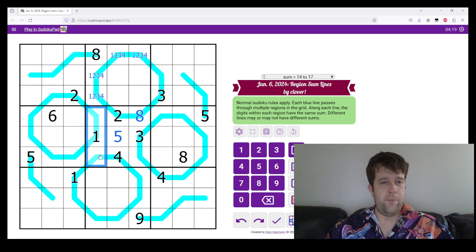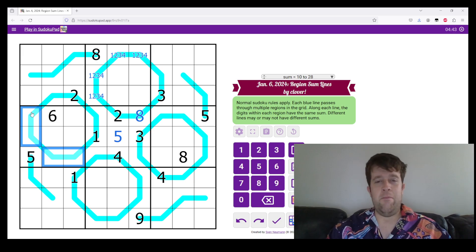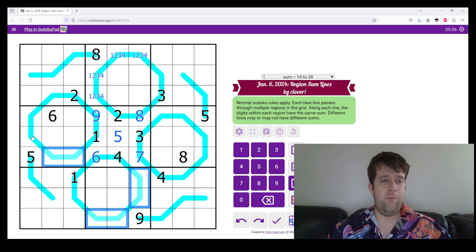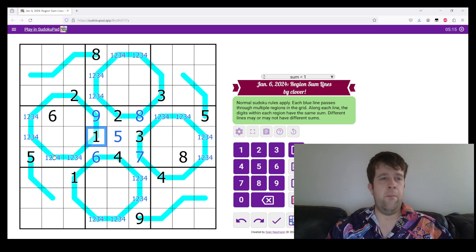Let's have a look at these cells. One, two, three, four is the smallest total that I can make — four digits add up to. One plus two plus three plus four is 10. If the lowest this can be is 10, then this has to be nine. Similarly, if the lowest this can be is 10, this must be seven and this must be six. So all of these add up to one, two, three, four. Two plus eight is 10, four plus six is 10, one plus nine is 10, three plus seven is 10.